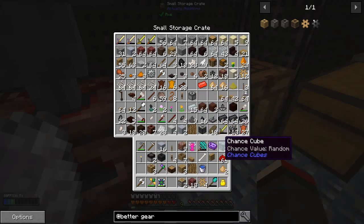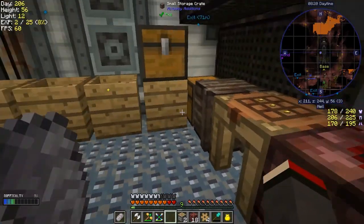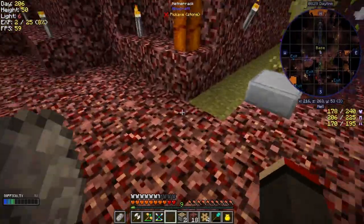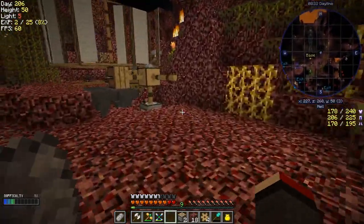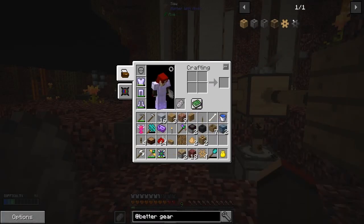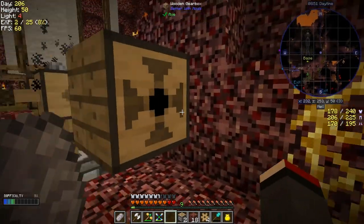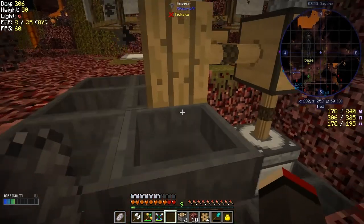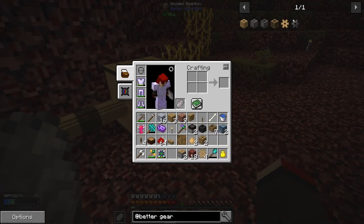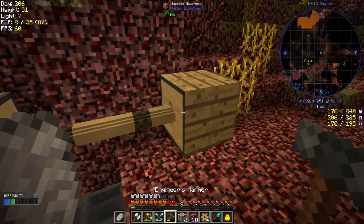I want to take a filter top over with me and some ground netherrack — we might have to come back for that. My inventory is looking a bit full as normal. Let's go back and put this gearbox down. What I've also remembered is I don't have to use a tool to twist this stuff around — you just need an empty hand. So I right-click it — oh it doesn't work. I thought that worked. So I do need to use a tool to turn it around. That's changed between versions of the Better With Mods pack.